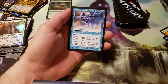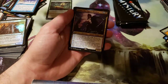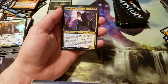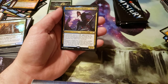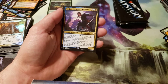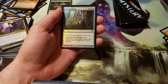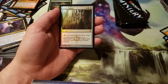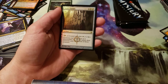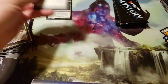And a Mistform Shrieker for an old border — it's an uncommon. And then we have Yuriko, Tiger's Shadow — that's in the wrong pile. Costs 3 — generic, a blue and a black. Command Ninjutsu for a blue and a black. Whenever a ninja you control deals combat damage to a player, reveal the top card of your library, put that card into your hand, each opponent loses life equal to that card's converted mana cost.